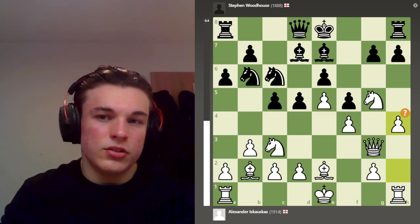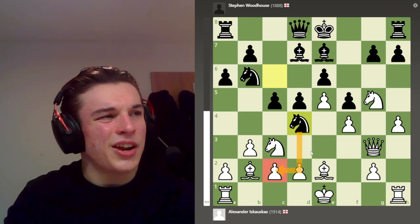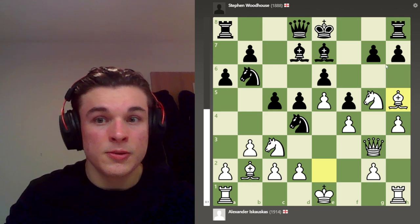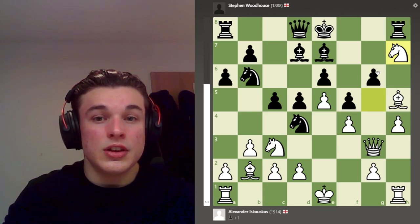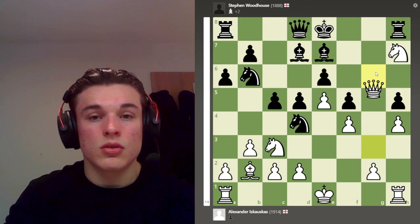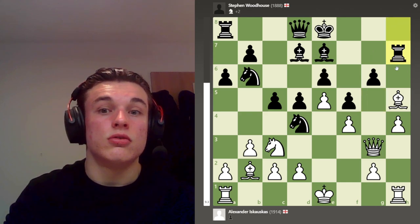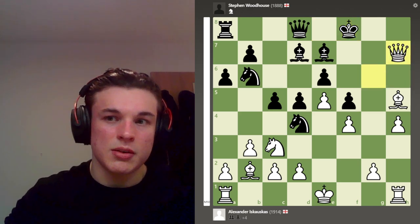Nd4 is played, attacking my c2 pawn, but I don't really care about c2 - I want to attack his king side. The computer wants Bh5 check, and after g6, Nxh7, which is a brilliant move according to the computer - I didn't see this. If pawn takes, Qg6 is mate, and the black king is suffocated by its own pieces. After Nxh7, if rook takes h7, Qg6, Kf8, and queen takes rook, which is going to be checkmate very, very soon.